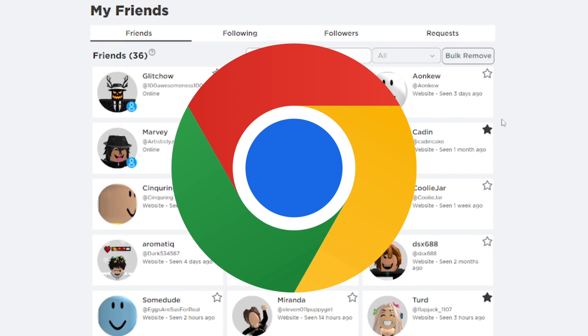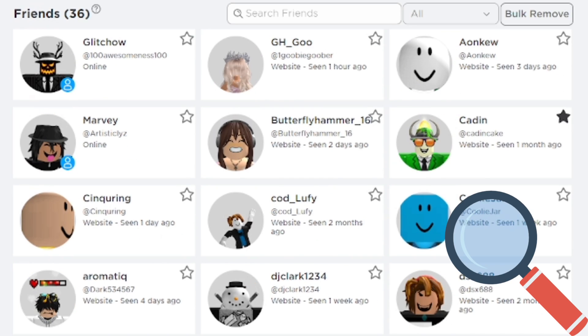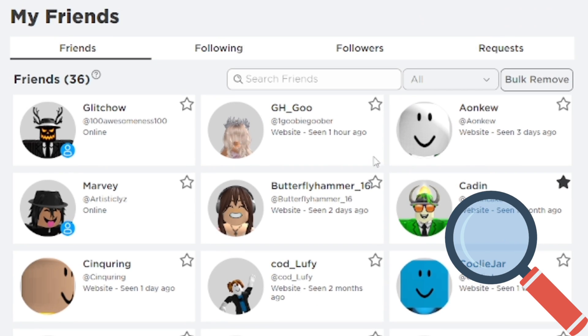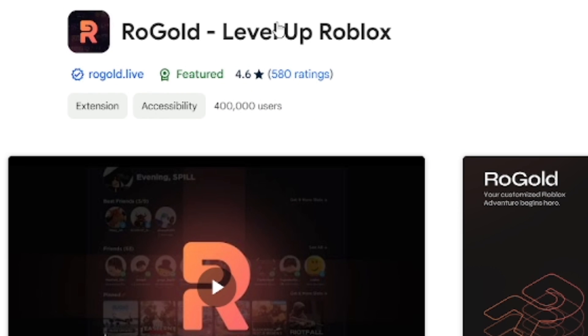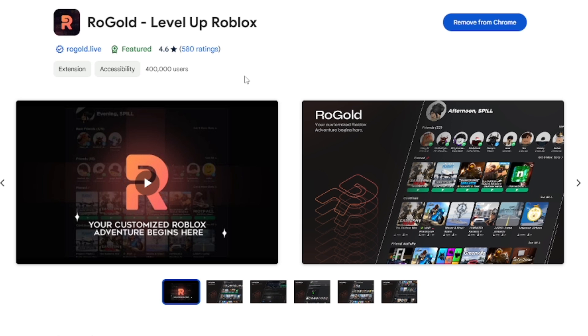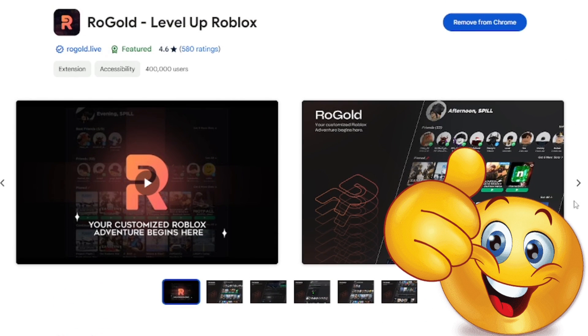I have this Google Chrome extension which is really awesome — it gives a lot of great features. As you can see, I can have best friends on Roblox, search up friends easily within my friends list, and a lot more. Especially if you're trading, you want to get this. It's called RoGold — Level Up Roblox — and it really does level up the Roblox website.